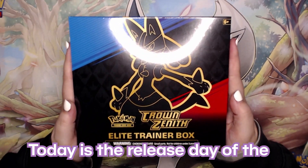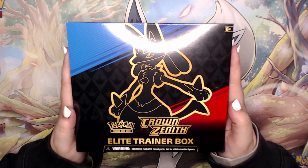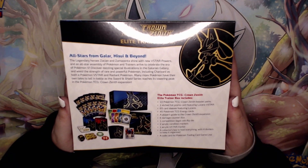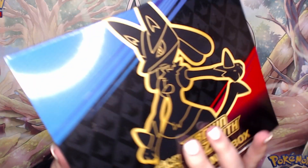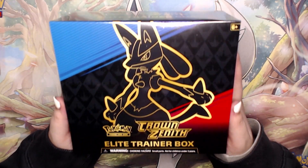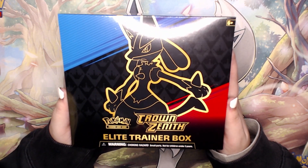Today is the release day of the very anticipated Pokemon set Crown Zenith. Here is everything in the box. We have a good amount of packs — 10 in total. This is the last set of the Sword and Shield era, and we're going out with a massive bang with so many amazing cards, including the 70 cards in the Galarian Gallery.